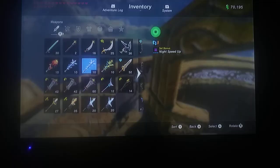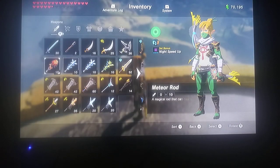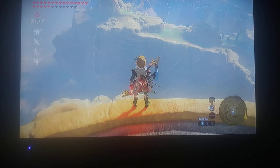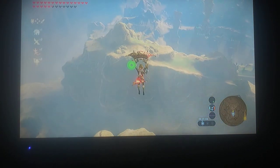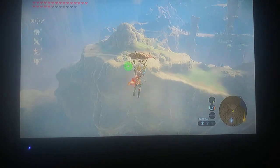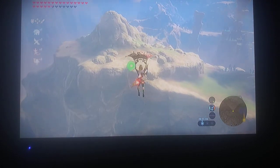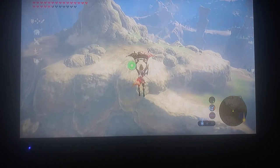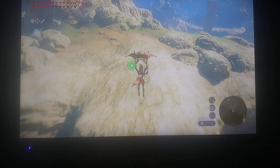I will equip myself with the meteor rod because the climate here is a little chilly. From here we're going to glide right up into these rocks. There's a purpose for why we're going here, because this is an easy grab. All you have to do is just grab it — it's sticking in the ground, so you don't have to fight for this one.